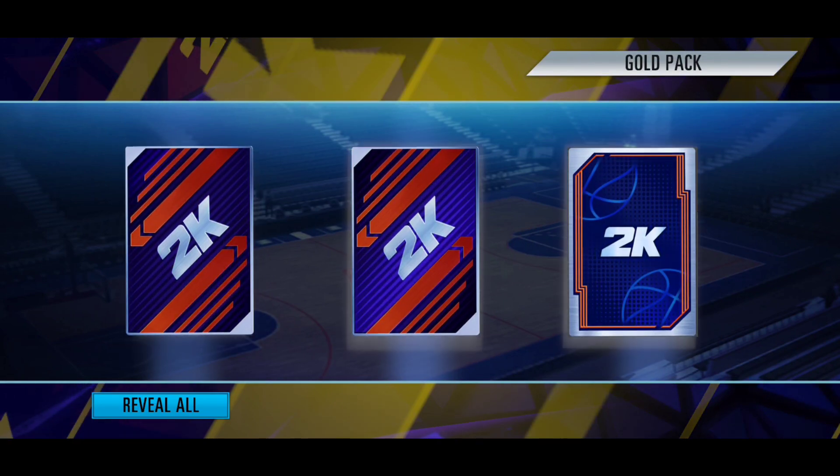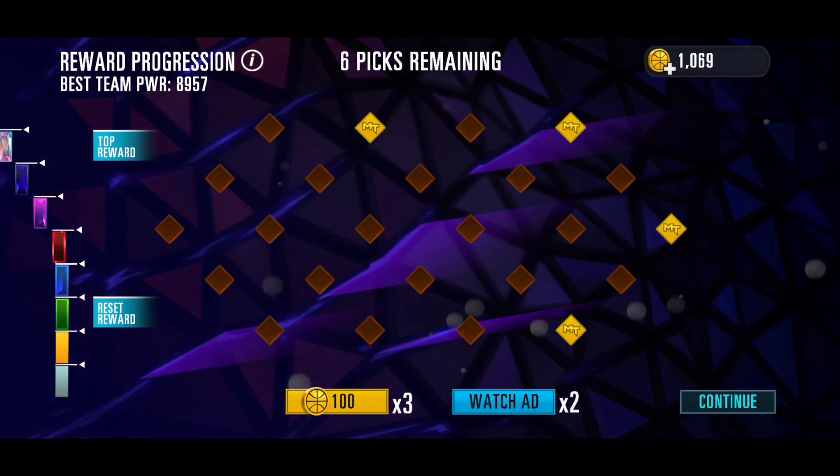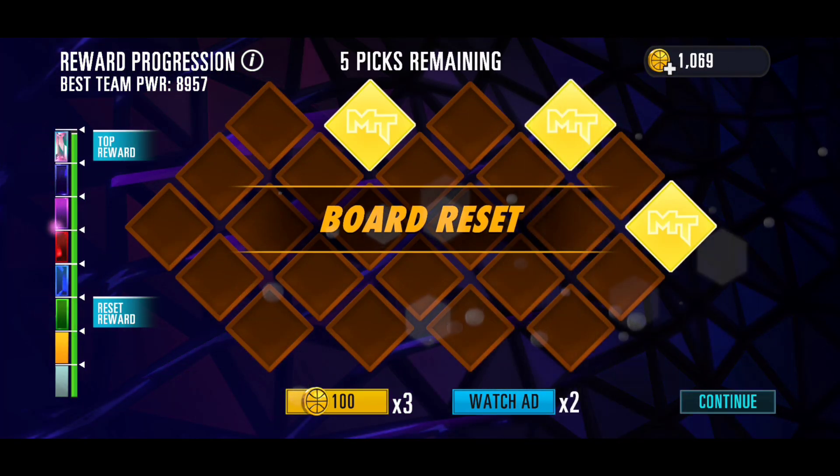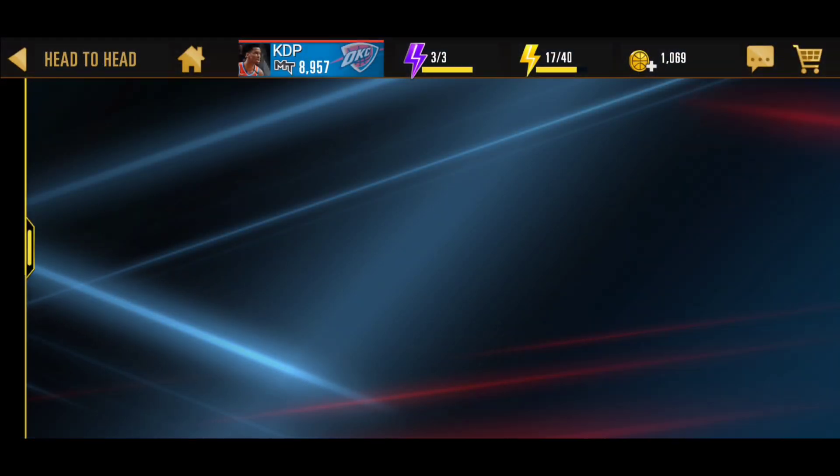We are back with some more head-to-head packs. We have five gold packs and already started opening one. We got a 200 card right there - Luka Doncic, Joe Harris. We're also getting a ruby ring from the draft board. See if we get anything else - the ruby ring should help us complete the Blake Griffin set.